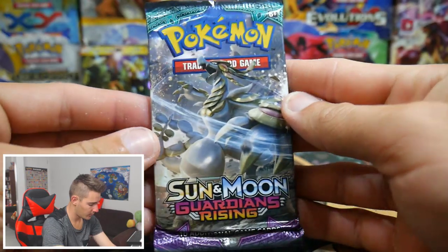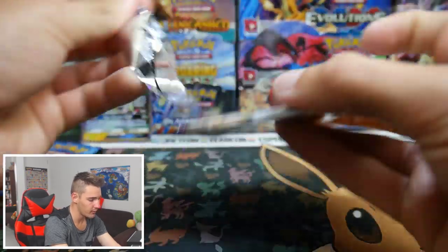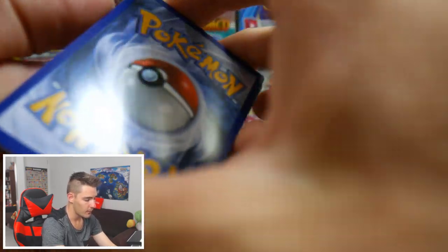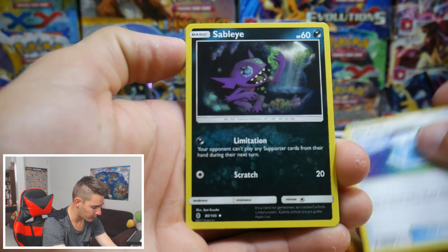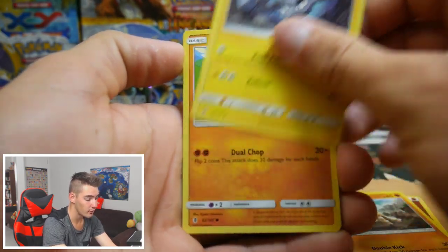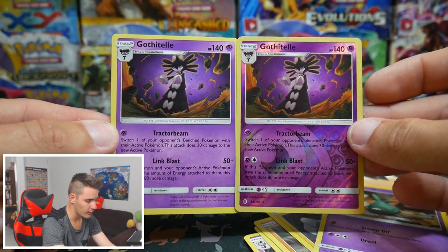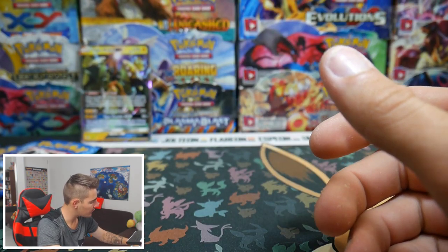Alrighty, we're down to two more packs. There's another Guardians Rising pack — let me just manually focus that one in. There's a code. Water, not Fighting — I'll never get that right. So we have a Max Potion, Sableye, a Gotharita, Alolan Sandshrew, Mudbray, an Alolan Geodude, Machop, a Trubbish, a Gothitelle Rare Reverse Holo, and a Gothitelle regular rare to finish off that pack. So that is the same card for the Rare and Reverse Holo — that's pretty cool, you don't see that often.